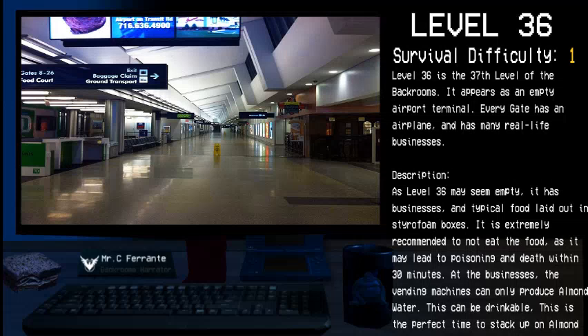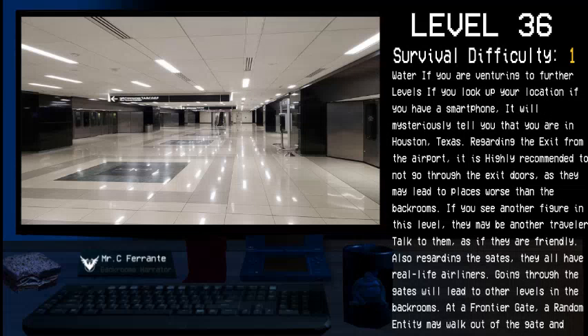At the businesses, the vending machines can only produce almond water, which is perfectly safe to drink. This is the perfect level to stock up on almond water if you plan on venturing to further levels. If you look up your location on a smartphone, it will mysteriously tell you that you are in Houston, Texas.